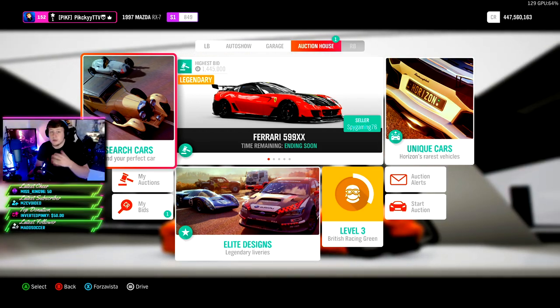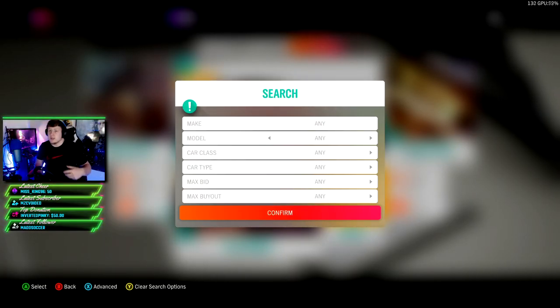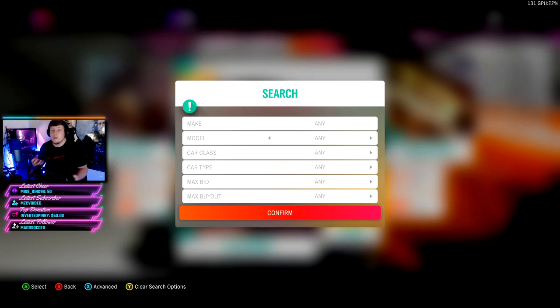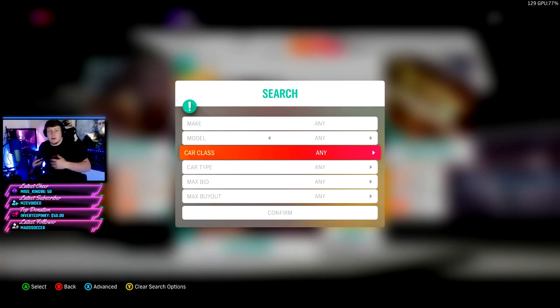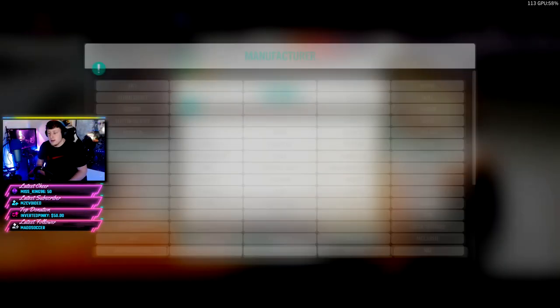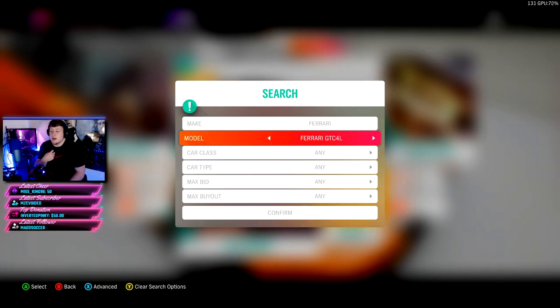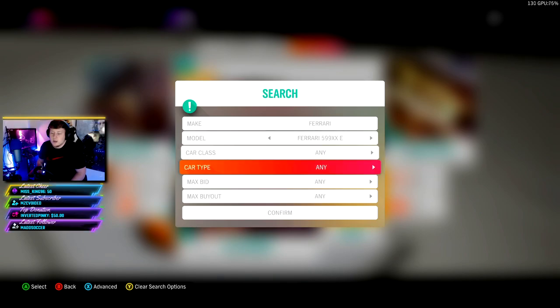Basically, auction sniping is getting a car that's worth X amount of money for much cheaper than you can sell it for. Something I find a lot of people have a problem with is figuring out what a car's actual value is. The value is honestly whatever people are going to pay for that car — it's not what you'll pay, it's what people will pay at the lowest price.